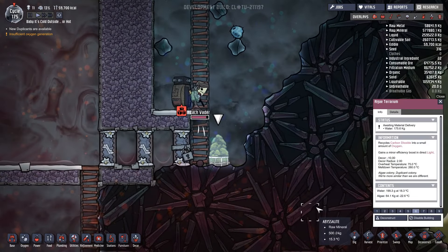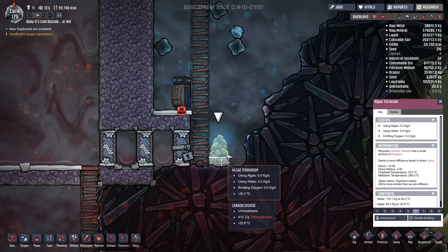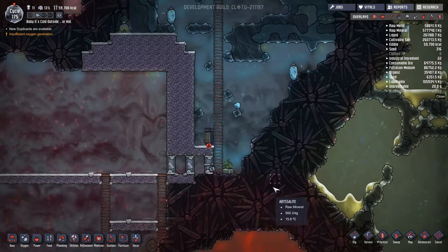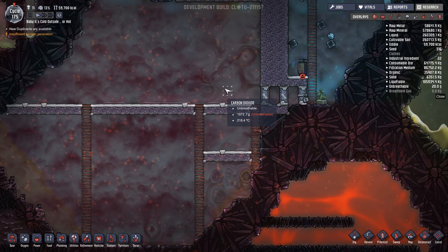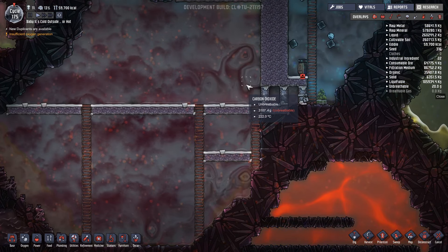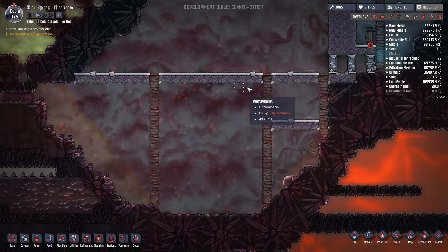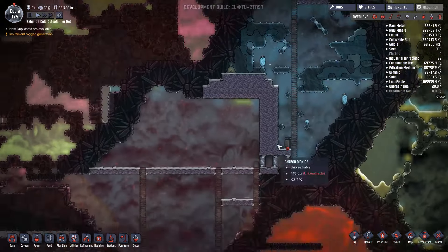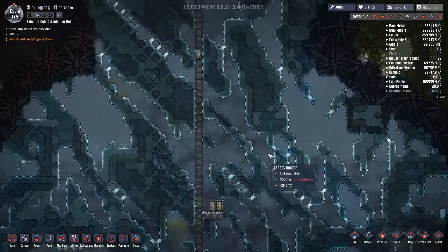I might up the priority of bringing water to this area to make sure I keep oxygen down here. Oh, it's heated up - 200, 300 degrees, beautiful! That's what we need - these high temperatures. Because in this episode we're going to be making sand, which is going to be very cool.